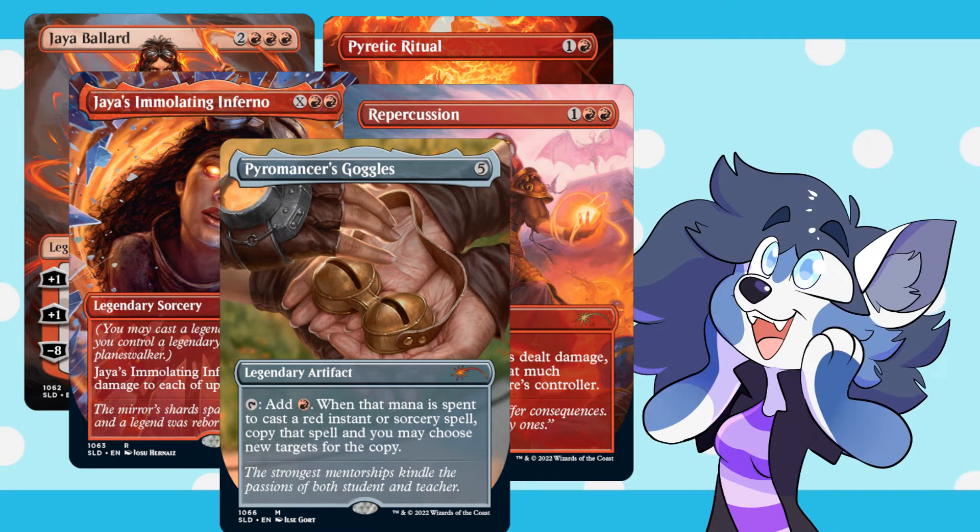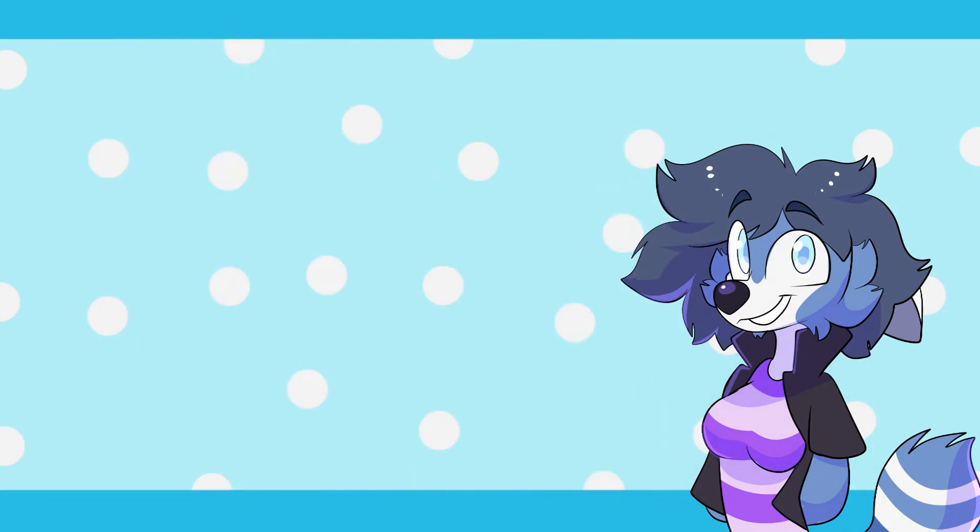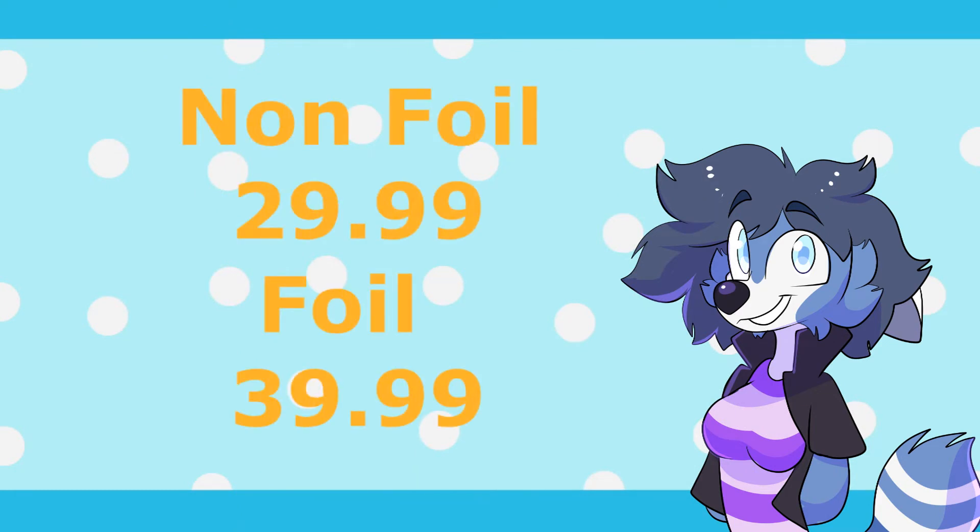I just want to say I love how all the art here tells the story of Jaya going through her life. We even see in the Pyromancer's Goggles card, Jaya handing the Goggles over to Chandra, which is so cool — it's a nice little flavor touch that I really love. The Secret Lair comes in both non-foil for $29.99 and foil for $39.99.